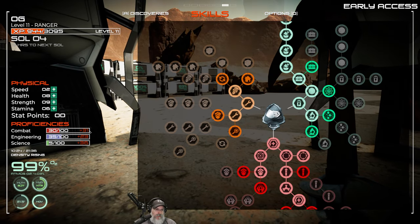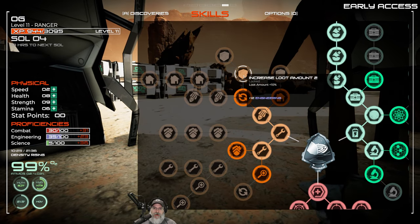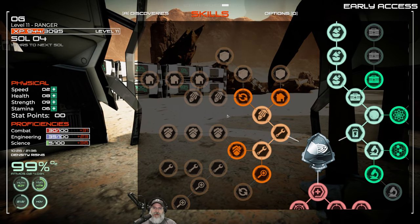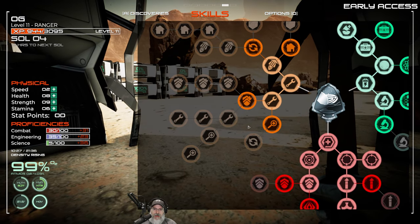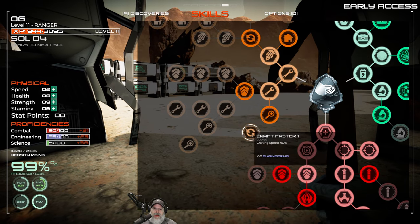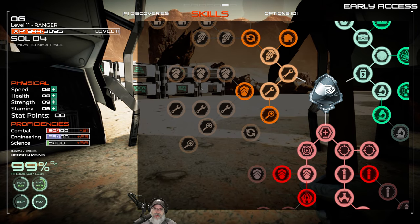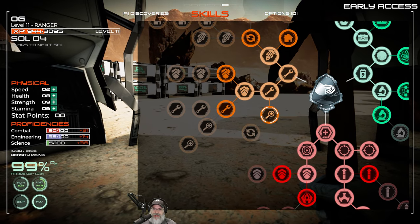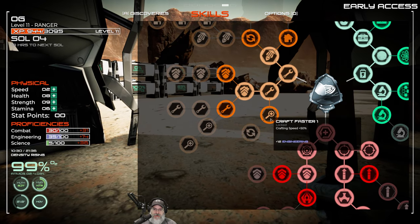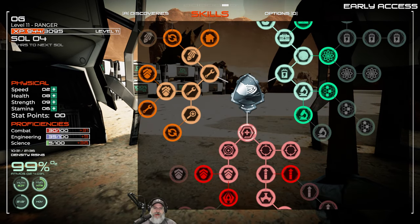Let's look at our skill points - we have 31 combat, 23 engineering, and 36 science. Let's take a look at engineering first. Increased loot amount would be useful for when we're looting crates. I really want to keep doing salvage faster and getting more salvage bonus, so we want to go pretty much get all of these here. Let's take the salvage bonus too, but we're out of engineering points for the moment.